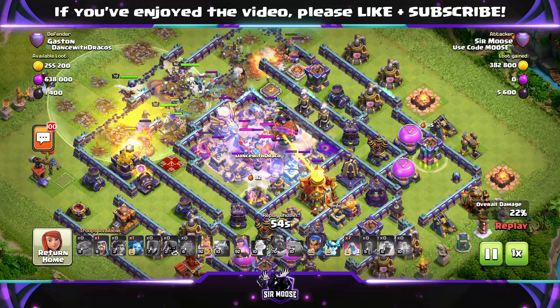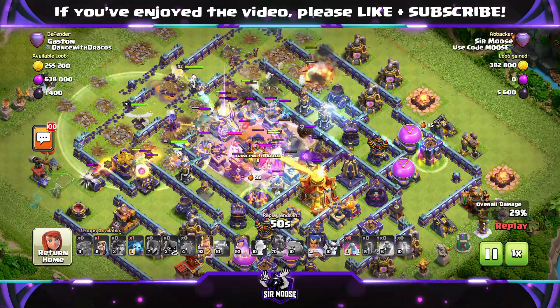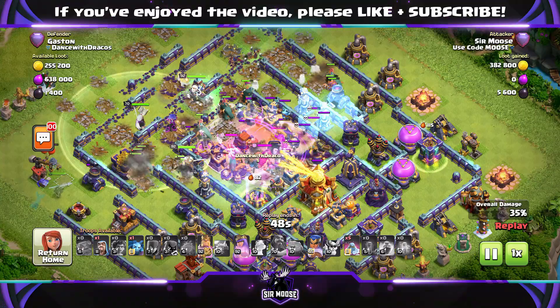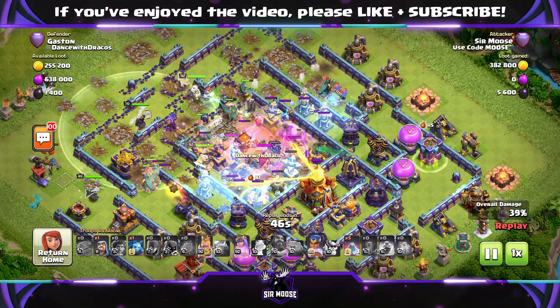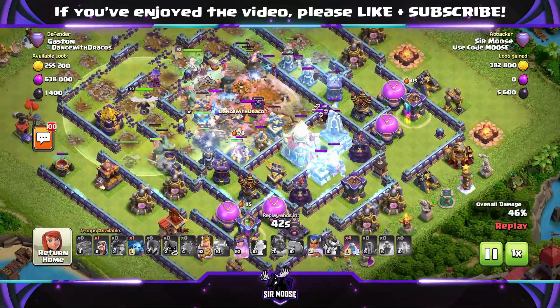The battle blimp has hit a Tornado Trap and it's not going to reach the Town Hall. But it doesn't really matter with this attack strategy. You just freeze everything with those bags of frostmites, slow them down, and try and get the troops towards the Town Hall. Anyway, the Royal Champion on the left-hand side is doing a great job.